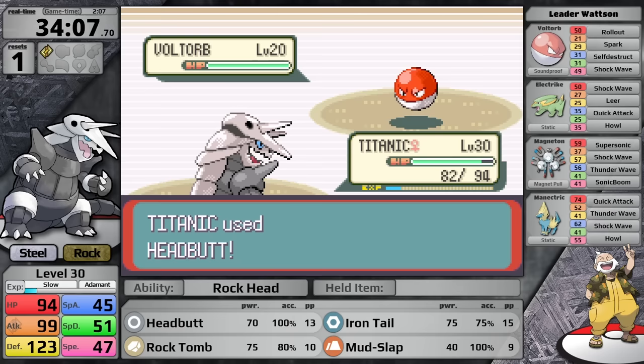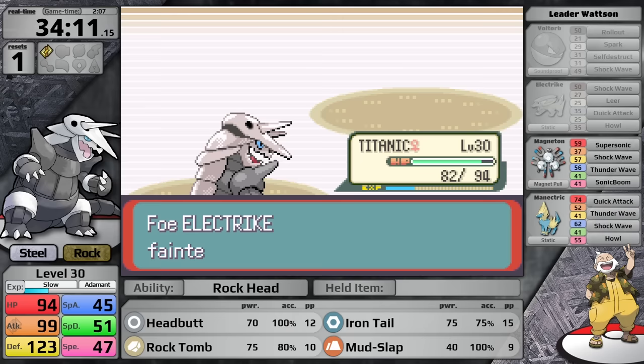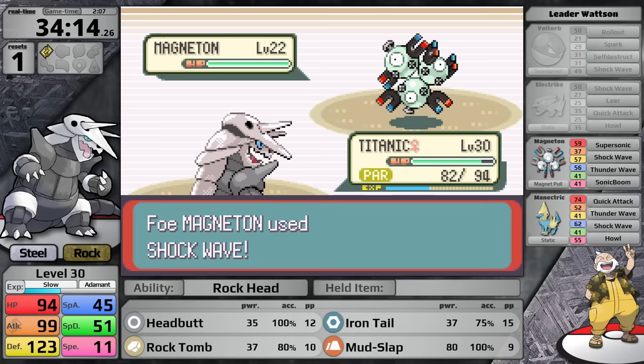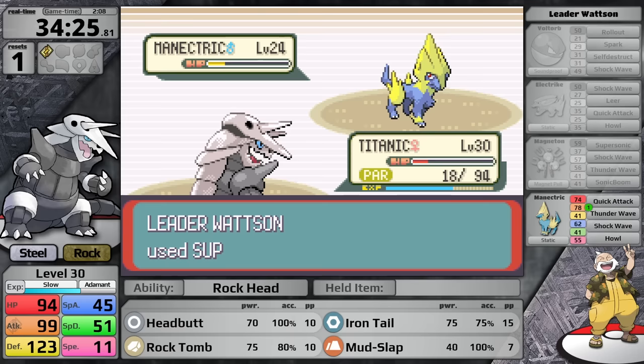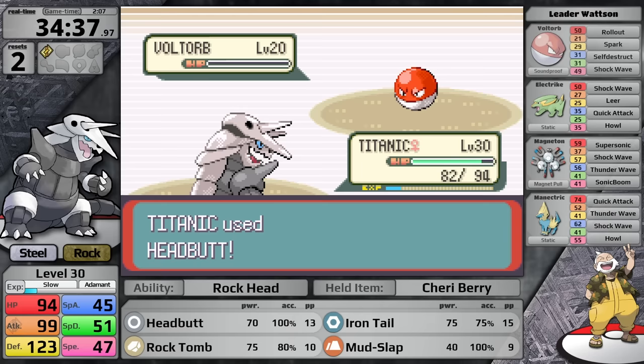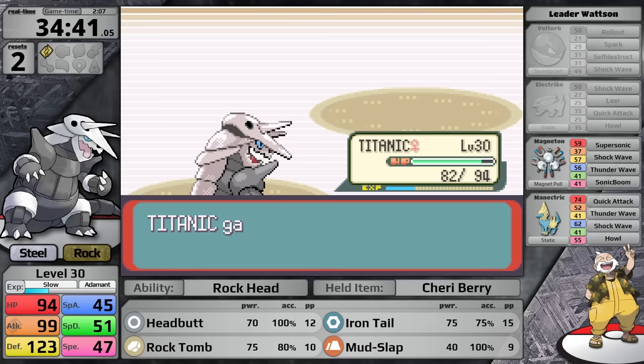Up first is Voltorb, which goes for Spark and paralyzes Aggron — I use my Cheri Berry on the very first turn. Headbutt gets the one-hit. Next is Electrike — its Static ability activates, so now I'm paralyzed against the Magneton. Luckily I have four-times damage against it, so I use Mudslap to bring it under half and lower accuracy. It uses Shockwave, taking Aggron under half before I finish it off. I'm lucky the damage range didn't trigger Watson's heal. Next is Manectric — it doesn't care about accuracy drops. I do bring it to orange health after two hits, but Watson heals it and I get my second reset. That fight came down largely to luck against the Electrike and Voltorb — I had no resilience to paralysis, so by the time I made it to the final Pokemon I had taken too much damage from moving second.